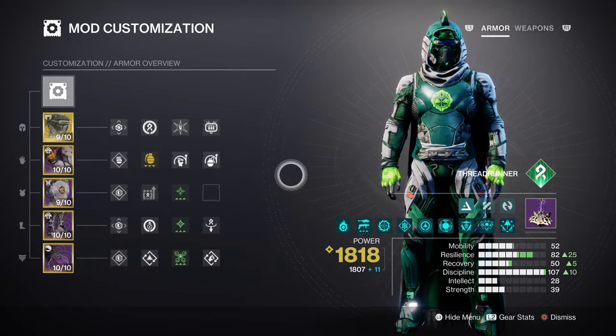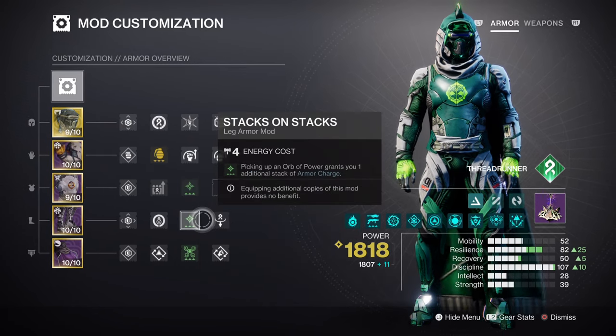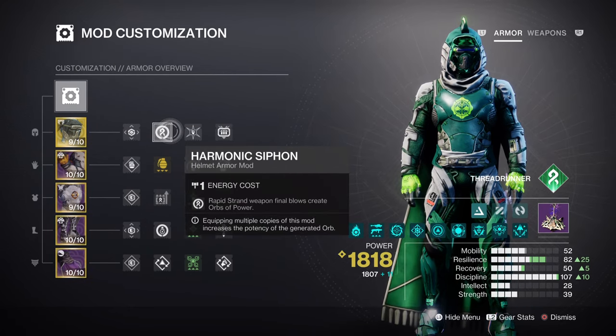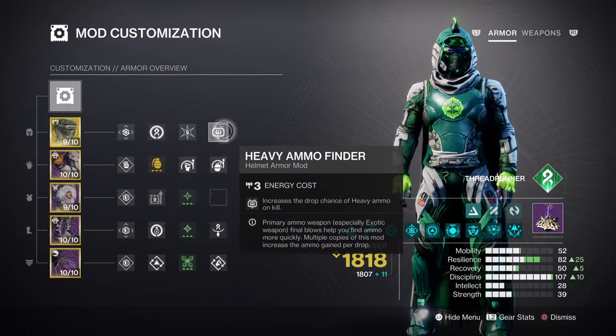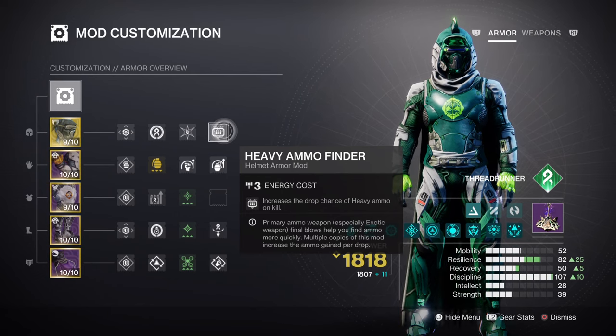This next section focuses on armor charges and additional mods. Charged Up will give you a +1 to how many charged stacks you have, while Stacks on Stacks will ensure we get 2 armor charges instead of 1. Having the Harmonic Siphon and Powerful Attraction mods will help with creating and collecting Orbs at a standard rate. Lastly, Reserves and Scavenger mods will help with increasing the ammo payload of a heavy Strand weapon.